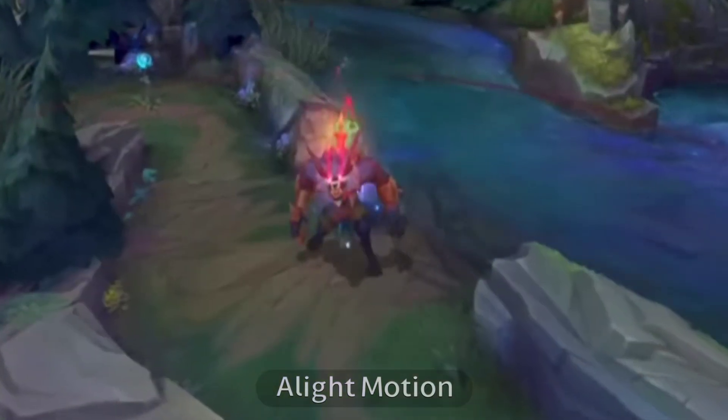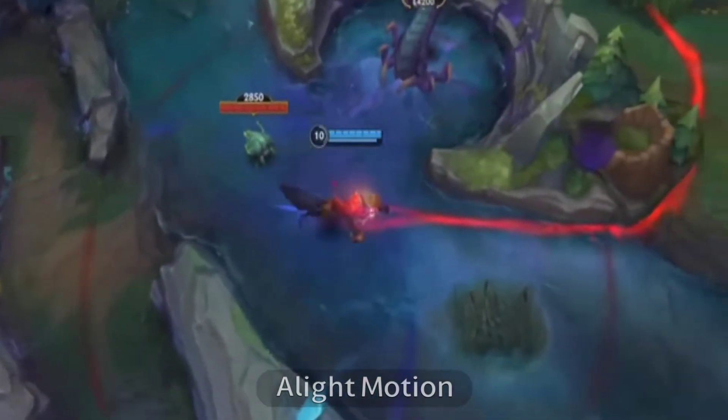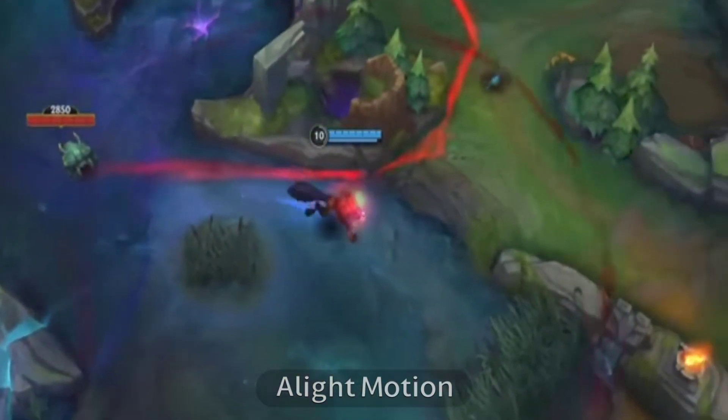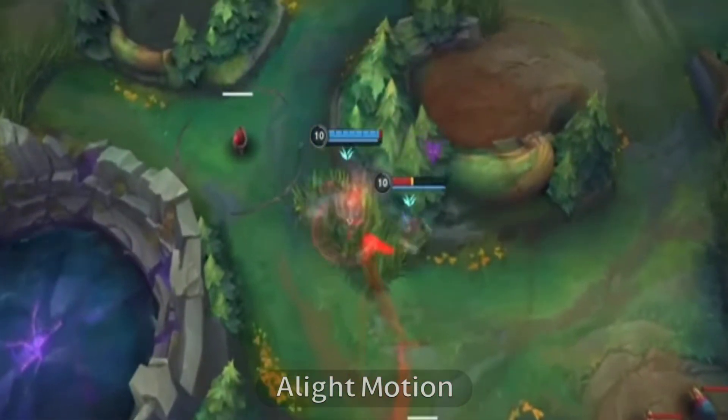Follow your nose wherever it goes with his second ability, Blood Hunt. Passively, Blood Hunt marks low health enemy champions, granting bonus movement speed towards them and attack speed versus low health enemies.